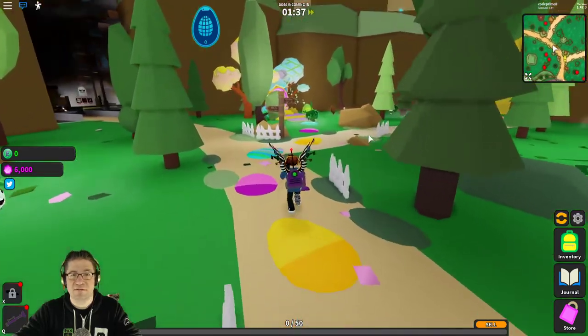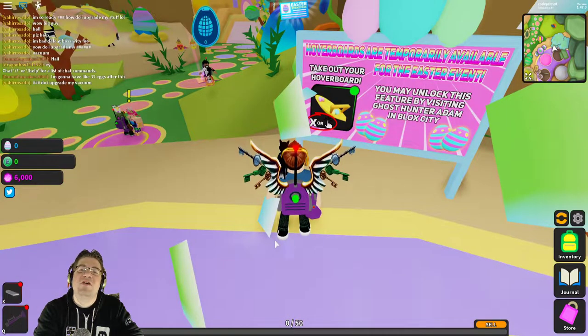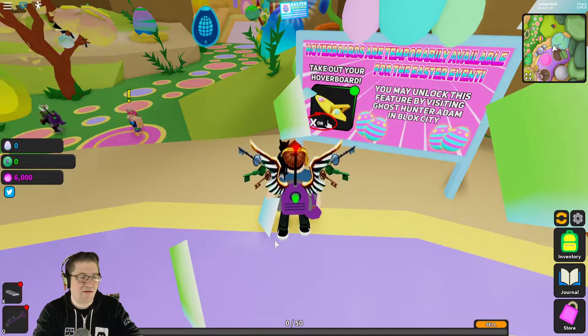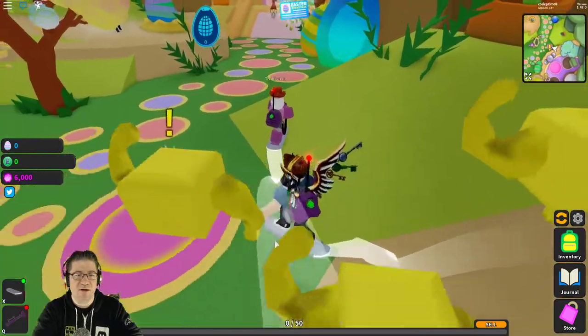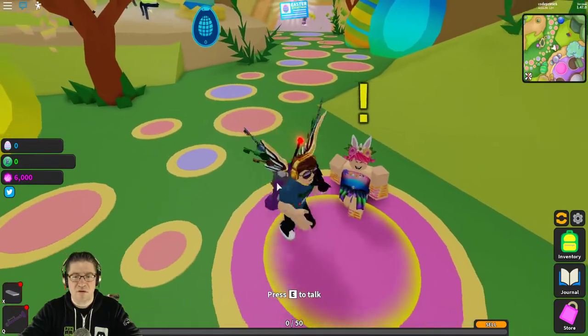When you first get into it, it says hoverboards are temporarily available for the Easter event. You may unlock this feature by visiting the ghost hunter atom in Block City, or press X. I have a hoverboard, but now we need to go and do the quests themselves, so jump off of it.